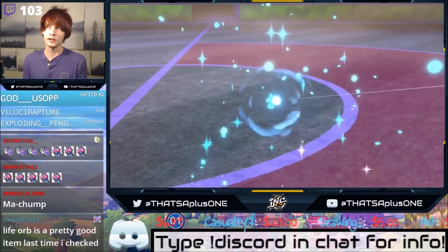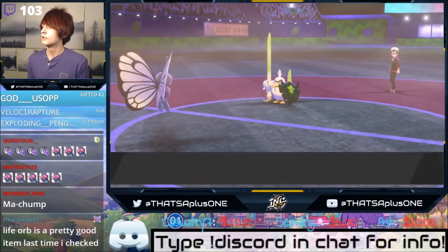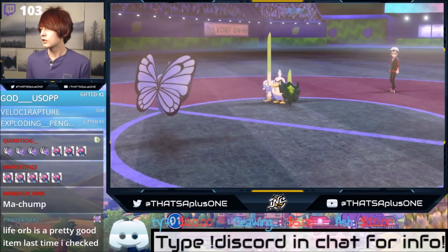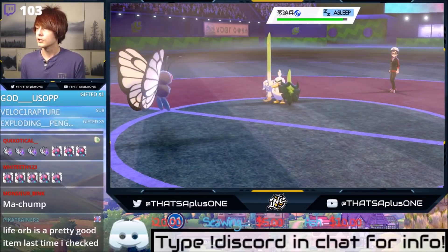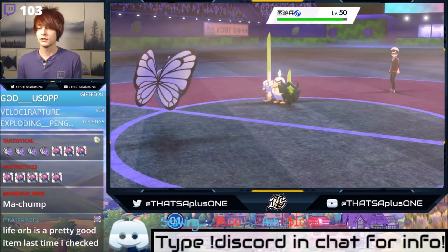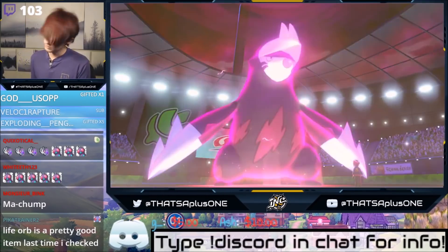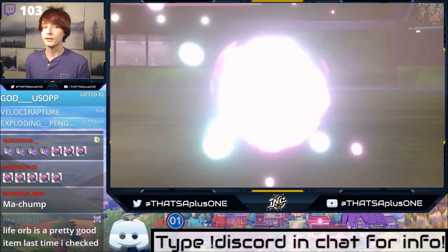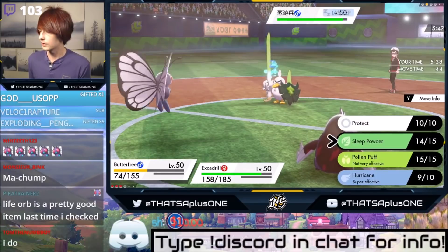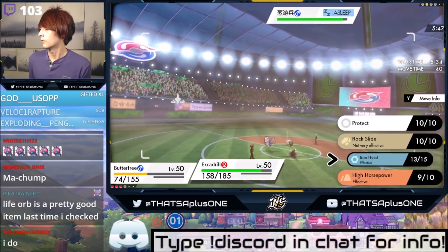Butterfree Master extraordinaire — that's what they call me around these parts. Life Orb is a pretty good item last time I checked. I could probably get away with Expert Belt too, but the Life Orb is super important — against that Corviknight we fought earlier, it was super value. Sleep Powder connections are made — Lum Berry? They should always have a weak item, right? Do you guys want to see me use Sirfetch'd? Put wins in chat if you want to see me use Sirfetch'd, because I most definitely could. There are a lot of Pokemon in this meta I haven't used yet that I could totally break off.